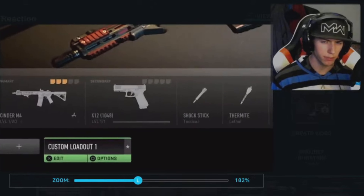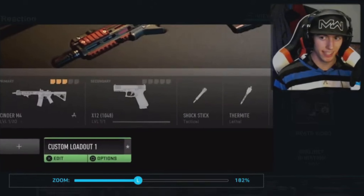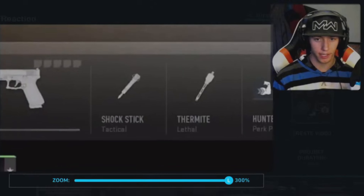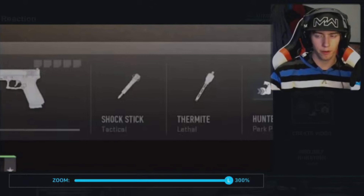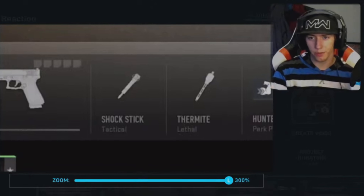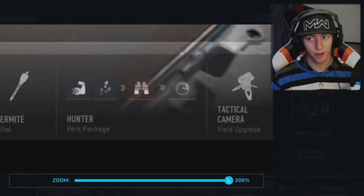We also got the X12, which I believe is in Modern Warfare 2019. Then there's a shock stick — in my opinion it's probably going to be like the shock mine from Black Ops 3, stunning you if you walk by it. And we got thermite, which we know what that is.